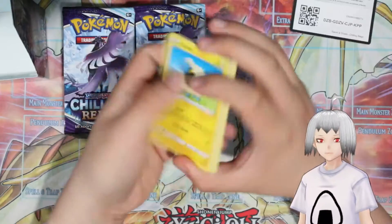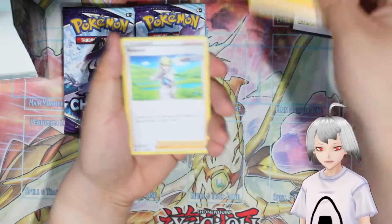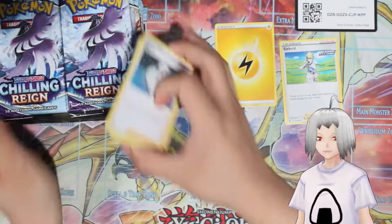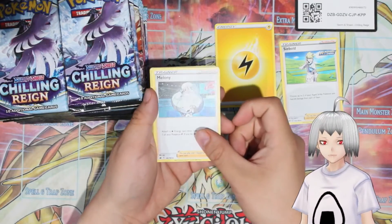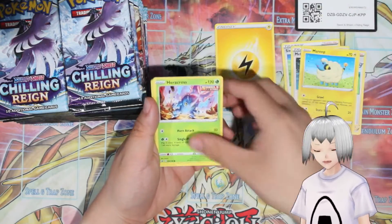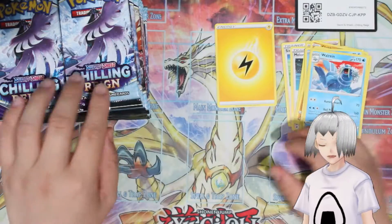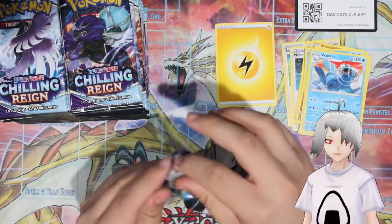Alright, gotta do the card trick. We have a Lightning Energy, Sebulb, Melanie — the glare is very bad today. Melanie, Brawly, Marie, Heracross, Clobopus, Grookey, Sneasel, Flannery, and Walren. These are really cool — I think they're bringing back a lot of the Gym Trainer stuff. I liked seeing the old characters back in action.